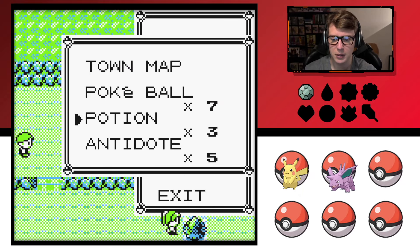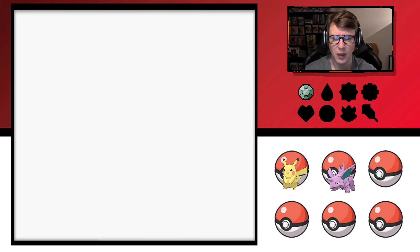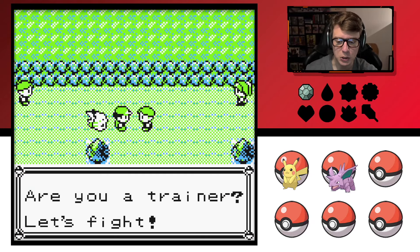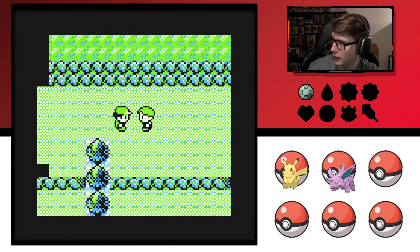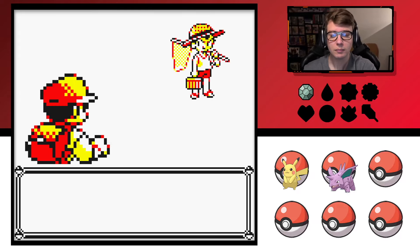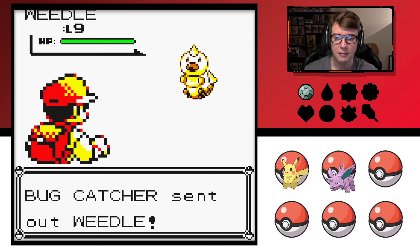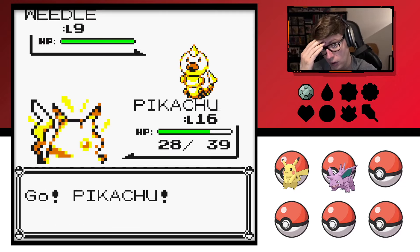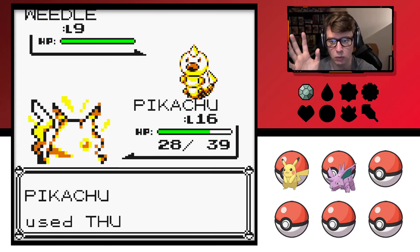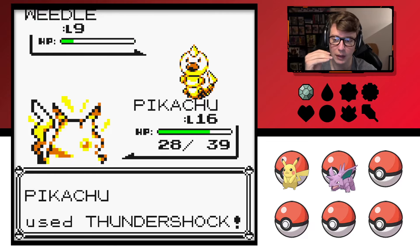Let's see — do I have an antidote? I should have some, yeah. Are you a trainer? Let's fight. Also, it's amazing to me that the trainers are all like yellow with accents of red and other warm palette colors in that line.